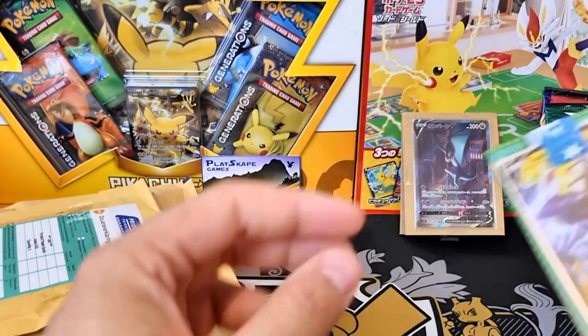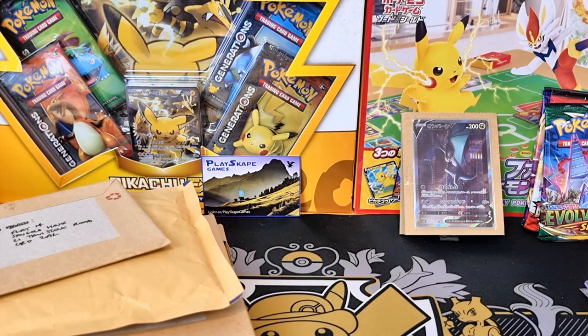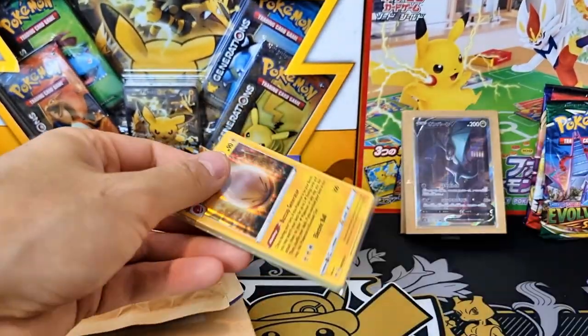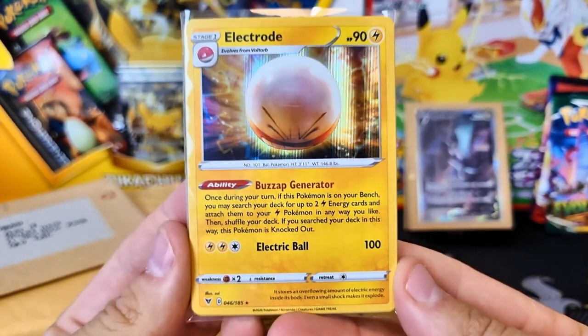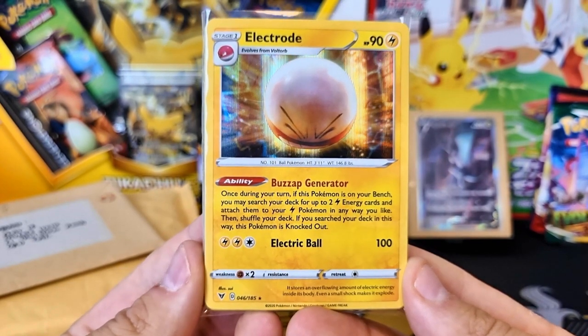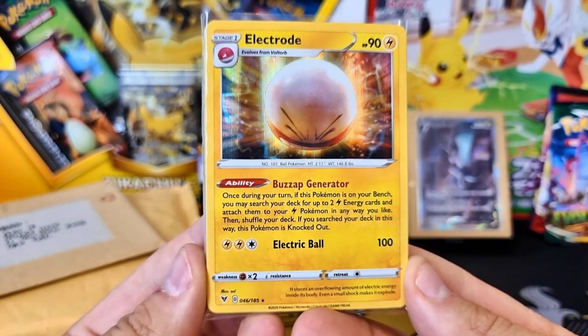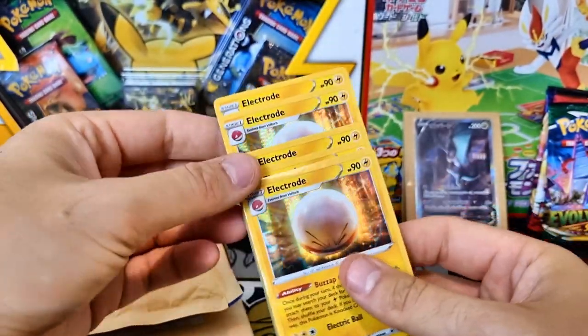There'll be some Tapu Koko Vs in there - thank you to the lovely Celadon Cards for that one. Tapu Koko VMAX is also another decent electric deck. It's got lots of support with the Electrode from Vivid Voltage as well. You can power up your Koko VMAX by knocking out one of your Electrode, put a bunch of energies on it, and then your opponent's got to take the prize card because you have to knock out the Electrode to get the extra energies out. Then you can barrelise and do 180 damage.